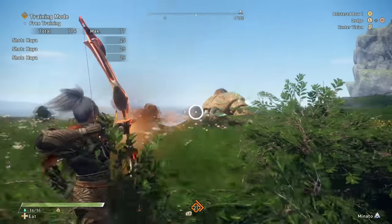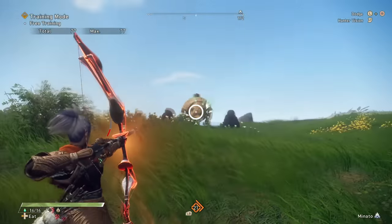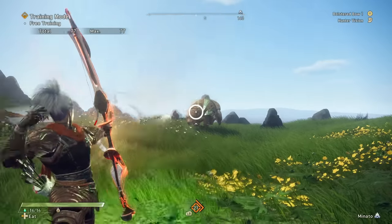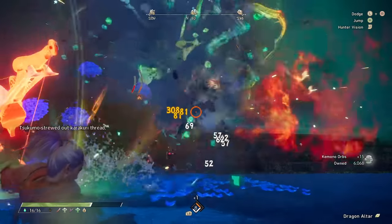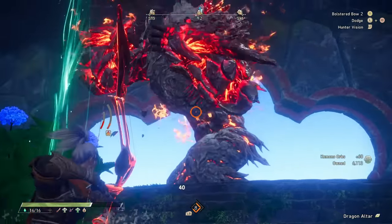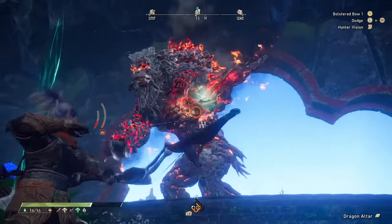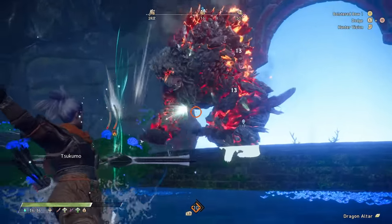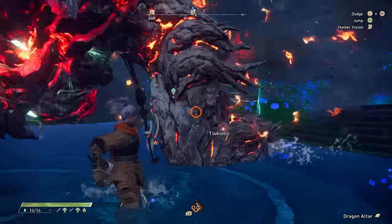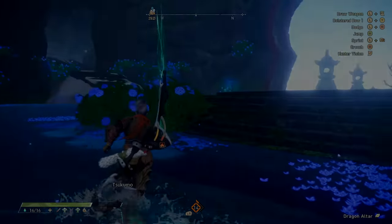The bow also features its own unique evasion where you dash quite far using stamina to evade and attack at the same time, which is obviously very important. In play the bow is a satisfying mix of building and spending, bursting damage and enjoying medium to even long-range shots for a potentially safer playstyle. Of course fighting up close with a ranged weapon will still happen often, and it'll be up to you to make the most of your karakuri to stay alive and agile.